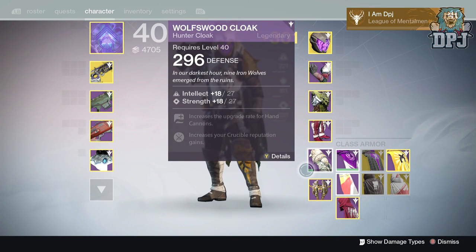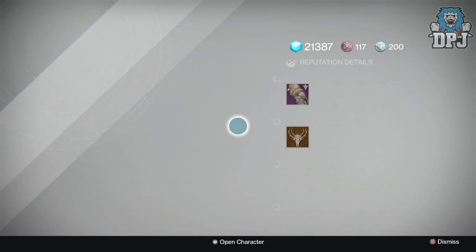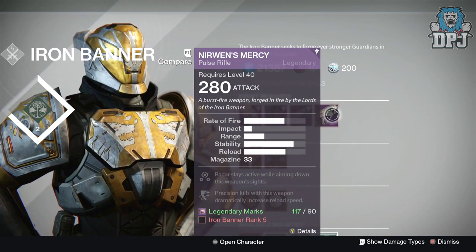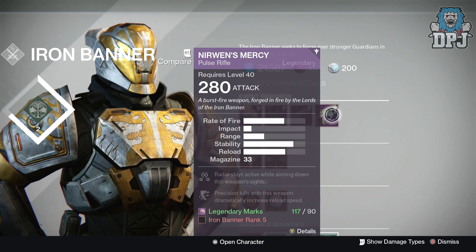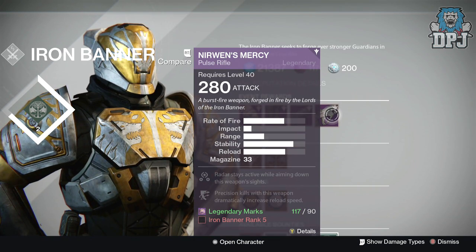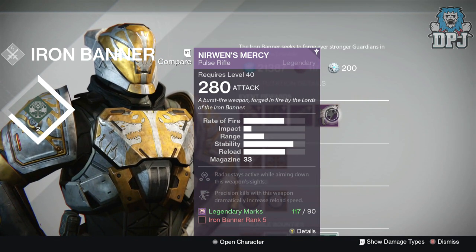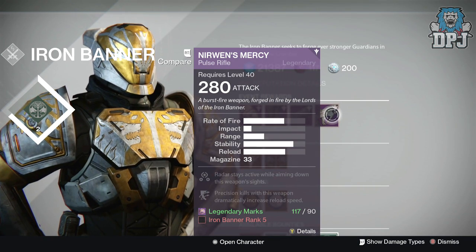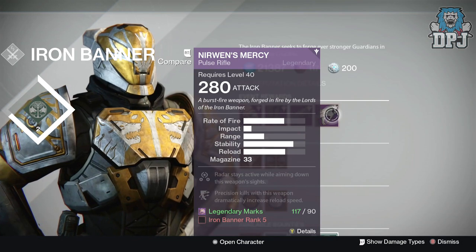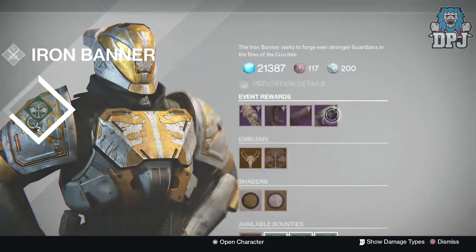This was planned — as soon as I got the cloak I wasn't going to play anymore, but there's a weapon here I'm super curious about: Nearwind's Mercy. This looks like an amazing pulse rifle. You guys may have seen the Future War Cult pulse rifle, I think it's called the Villainy — that thing is an absolute beast. It's basically another Messenger. It can two-burst headshot, and if you're high enough light level in Iron Banner it will two-burst headshot.